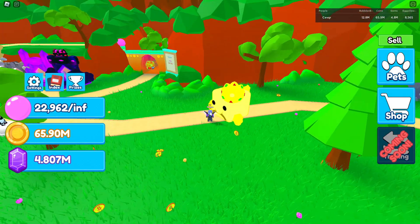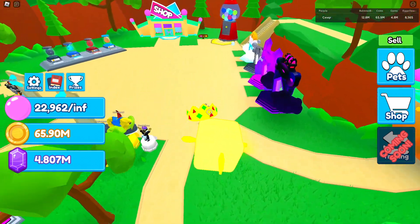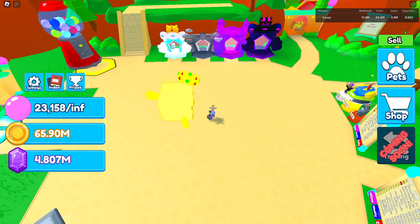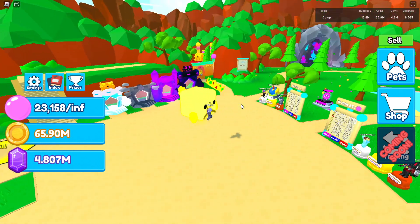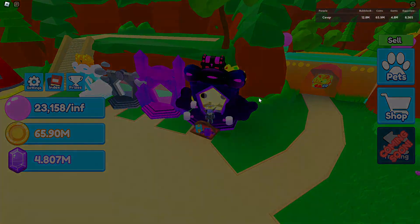If you didn't know, by the way, you can press shift to run. I don't know how many people know about this — I got told this on a live stream because I didn't realize you could run, but you can actually run. Let's disable bubble gravity so I can actually jump properly. Let's gather some gems with this guy to see how good it is.